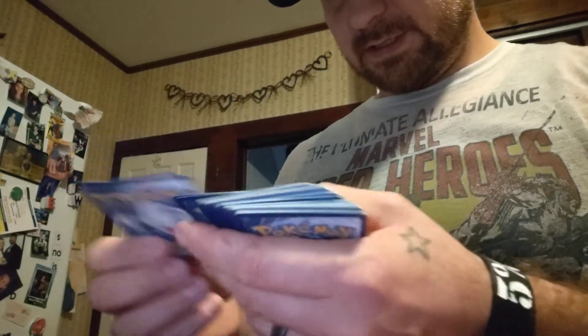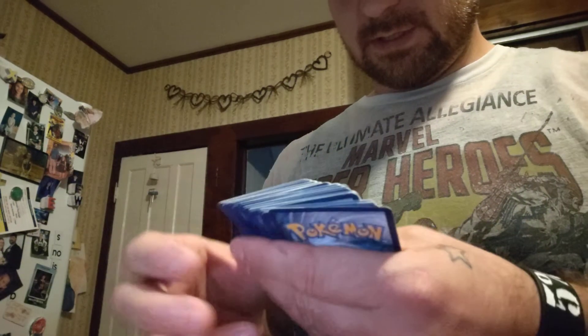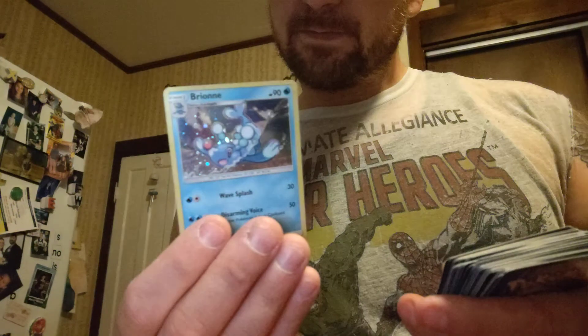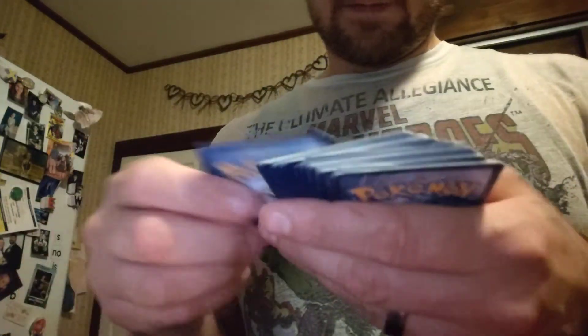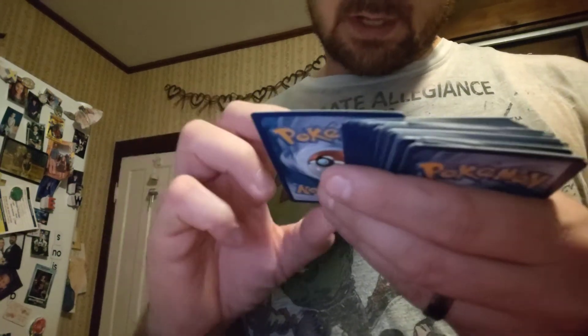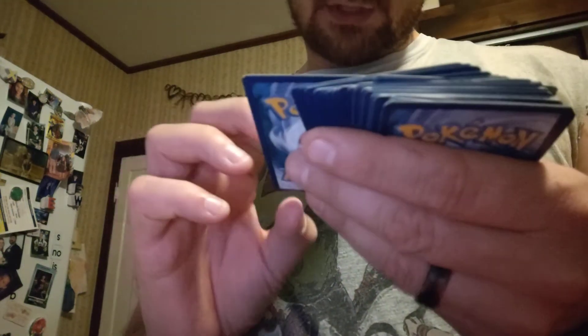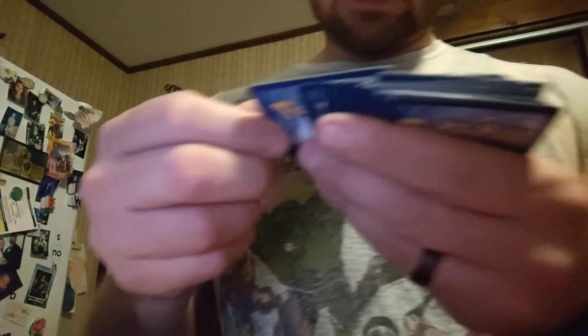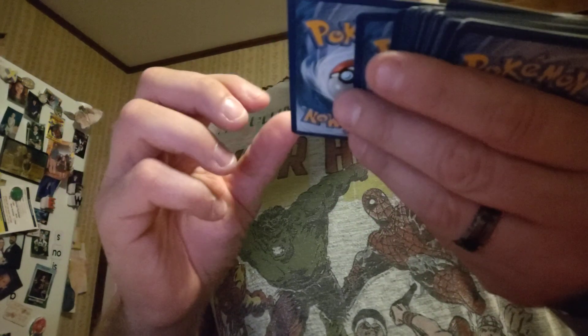Let me just run through this — let's see if we get any more holos or anything special. Brioni, holos, Gashen, Marvesta, we got a Polytoed holo, we got a Blissey, Raichu, a Luxury, a Magneton Evolutions holo — that's nice. A Clefairy Evolutions holo — yeah, that is nice.